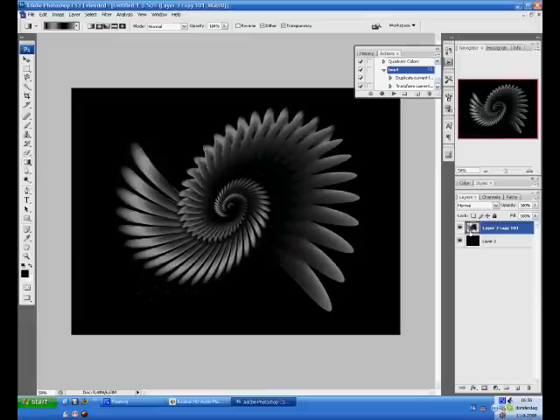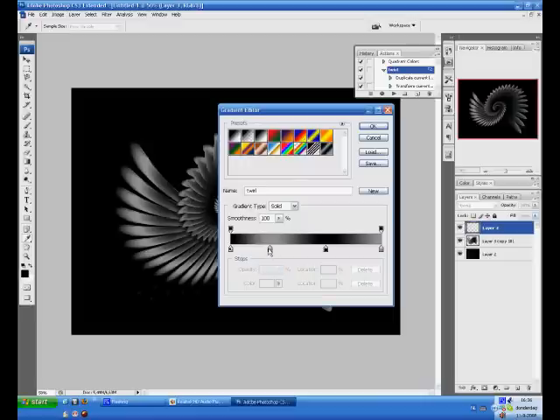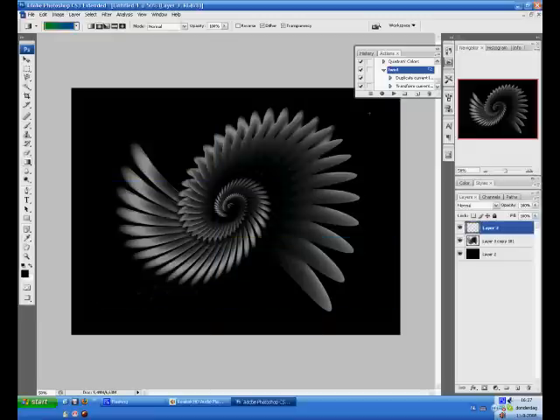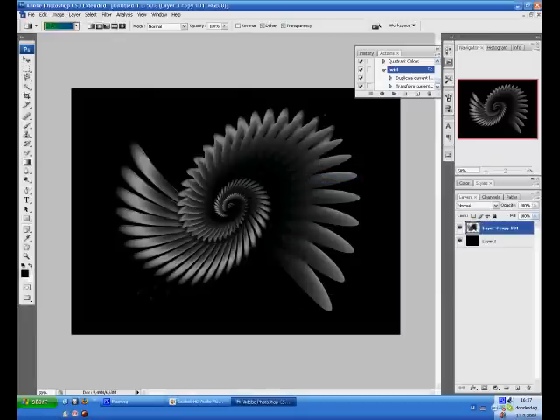Now we've got only two layers instead of 101. You'll want some color in this because it's not very exciting. Press Ctrl+Shift+N to create a new transparent layer, then go to the gradient tool and set the colors to something you'd like — I recommend keeping it pretty basic. I particularly like a dark green and dark blue. Now it's not working and I don't know why — I forgot to deselect the selection first.